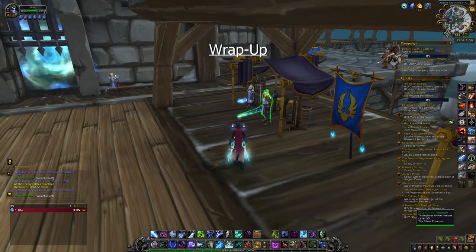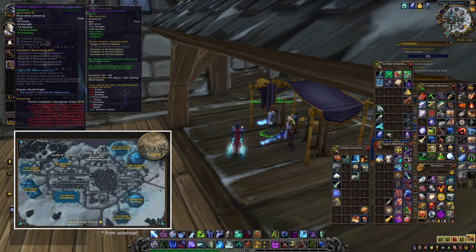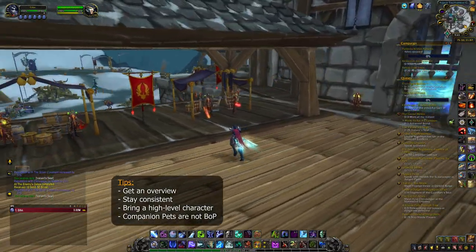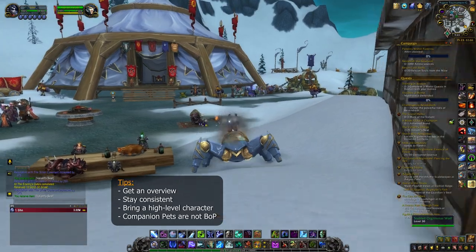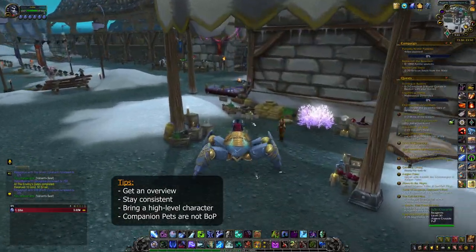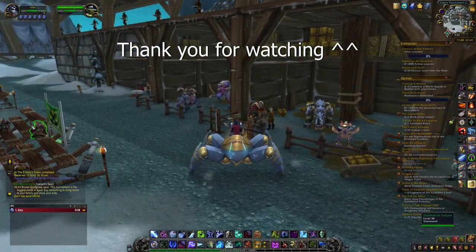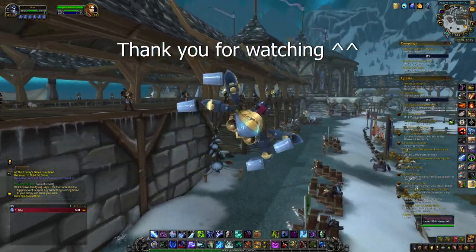And that's it. Once you have found all the important vendors around the tournament grounds and learned the vehicle jousting patterns, the tournament is incredibly straightforward and just a bit of a grind. Stay consistent, perhaps during downtime in WoW, and you'll be rewarded with a great amount of collectibles with little effort. Just be sure to bring a max level character for the quickest progression. Also, note that the companion pets you get from the Argent Tournament are not bind on pickup and can be caged and sold on the Auction House. Since so few are doing the Argent Tournament these days, collecting Champion Seals for pets may be a good way to earn some gold. Thank you so much for watching — leave a comment, a like or a follow, and remember I stream on Twitch Tuesday and Saturday. The link is in the description below. Take care, and I hope to see you there.